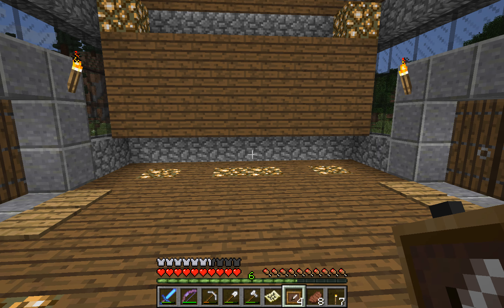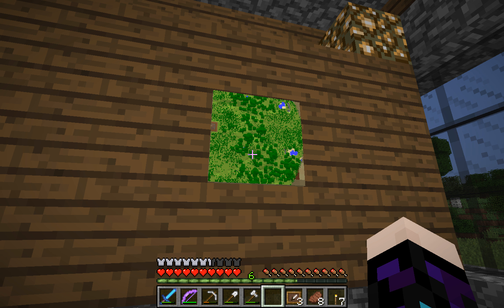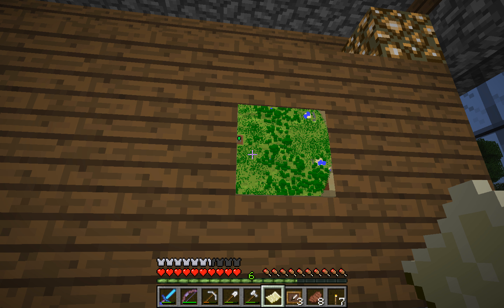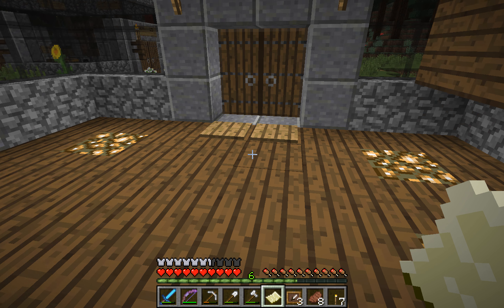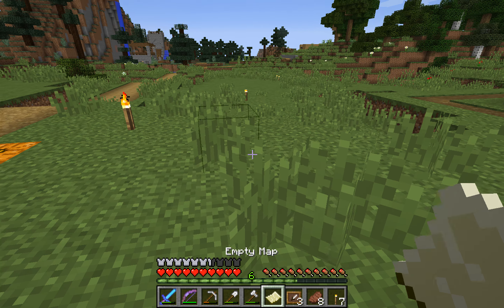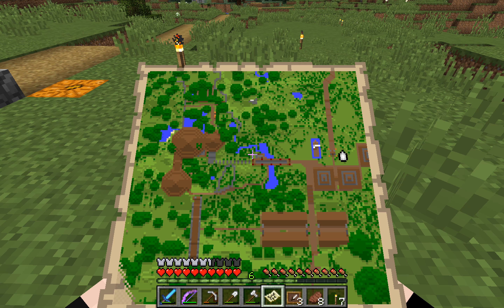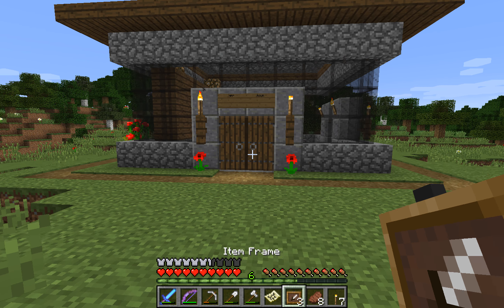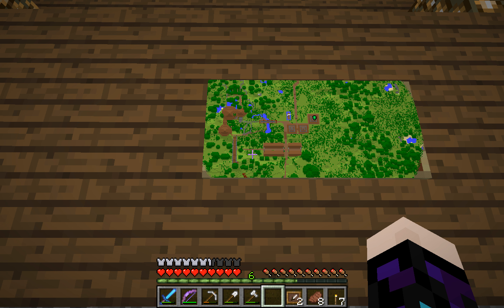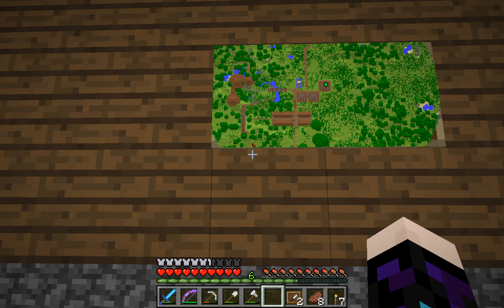Let us go in here and see if it's an item frame that I need — it is, right. So obviously the next map I want to do is going to be here. Let's come out of there into the item frames — I hope it doesn't put it on the door. So that is the next map, which goes there. Oh, that's coming along quite nicely!